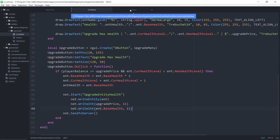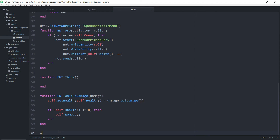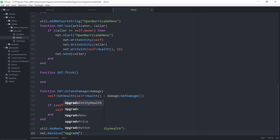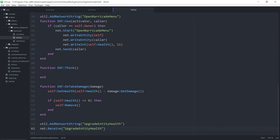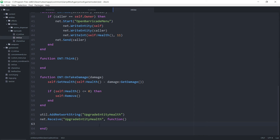Let's move over to the init.lua file and receive this upgrade entity health net message. Going down to the bottom, we want to create a util.add network string here, because in order to receive the net message you need to first create it — so this will be upgrade entity health. Below that we want to actually receive it: net.receive upgrade entity health, and create a function, closing it off with end.